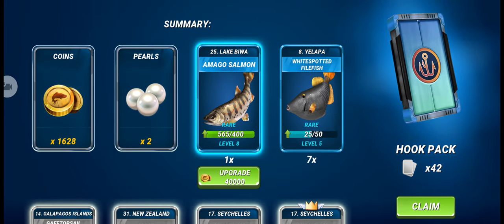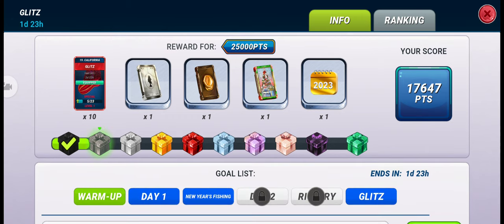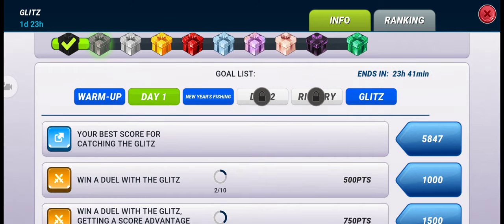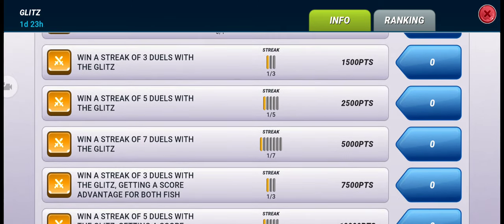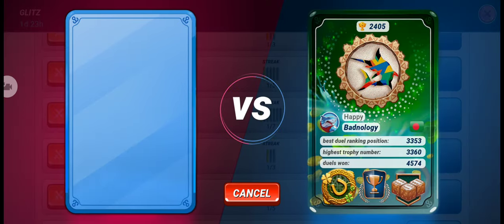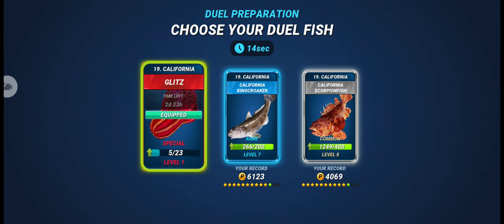We got our hook pack — let's open it. We are really close to the second box but still need almost 7,000 points. We need to win a streak of three duels with this special fish getting score advantage for both fish, which will give us 7,500 points — enough to get the second box. Let's see if we can complete that task.